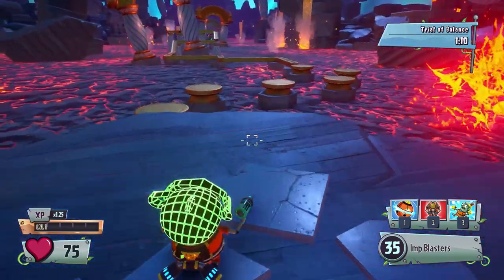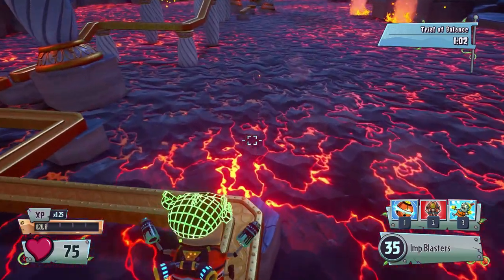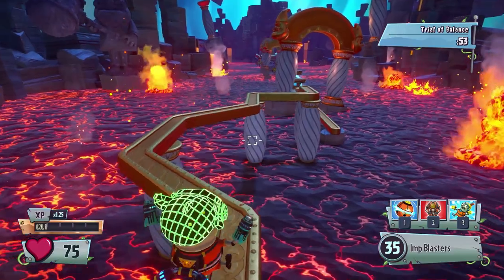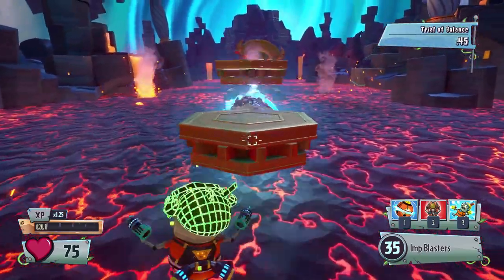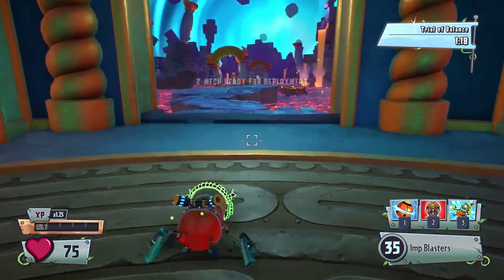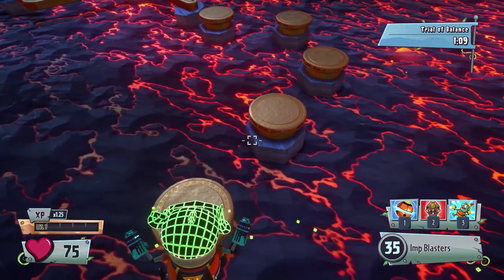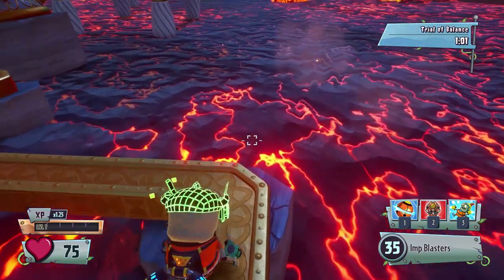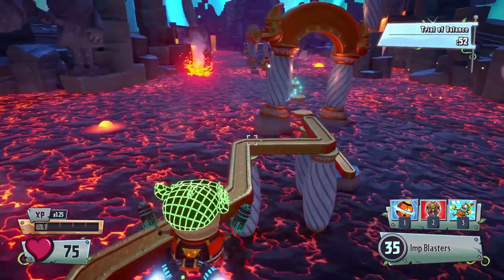So what is this all about? Trial of Balance — is this just jumping around? I can see right now why the Imp is handy. I can easily fall off. Are they moving or did I just fall? I likely just fell. I like that you guys told me to use the Imp, I really do appreciate that because that seems to help. I can't tell if these are moving or if the lava floor is just moving. I definitely see why the Imp comes in handy because you're going to do shortcuts.